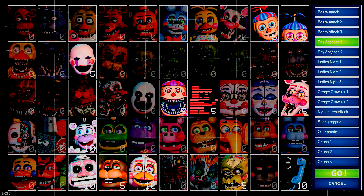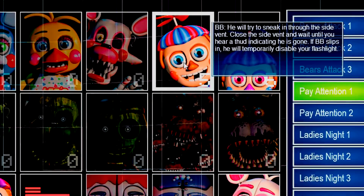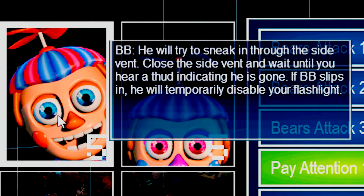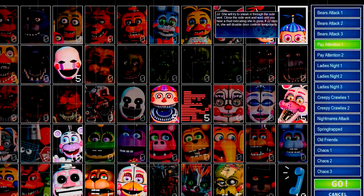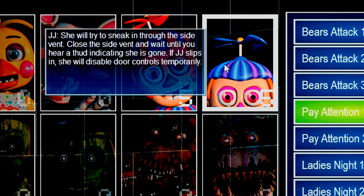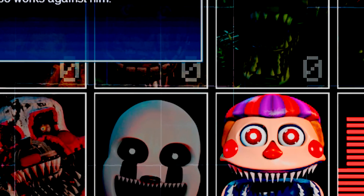Let's start with Pay Attention One. We've got BB first of all, who will try to sneak in through the side vent — close the side vent and wait until you hear a thud indicating he's gone. If BB slips in, he will temporarily disable your flashlight. JJ will also try to sneak in through the side vent and will disable door controls temporarily. Marionette — keep his music box wound or he will come to get you. The global music box also works against him.